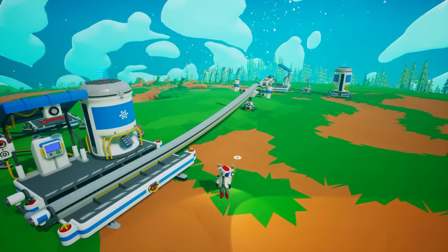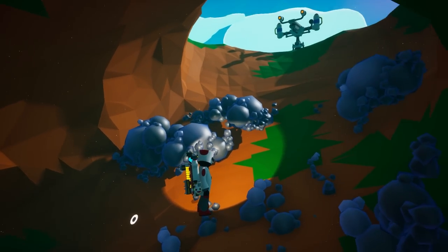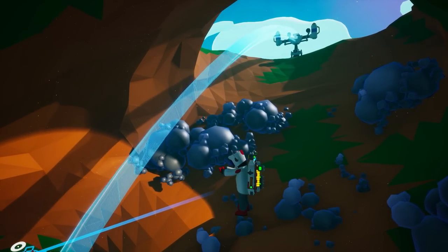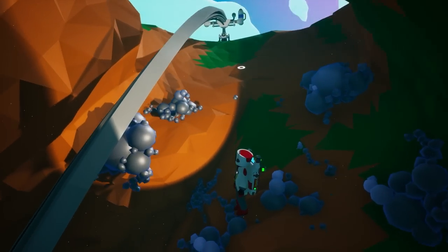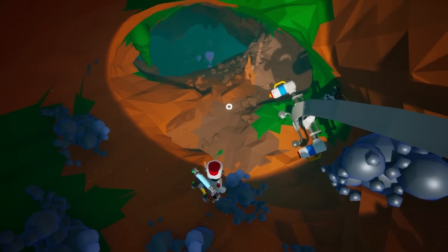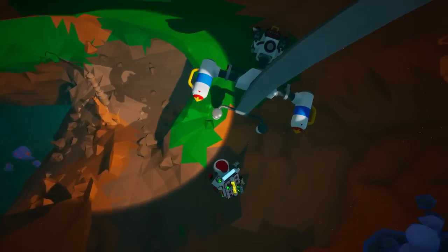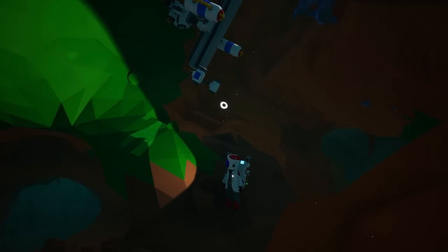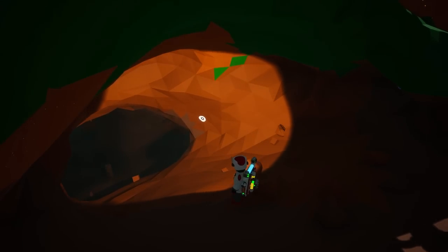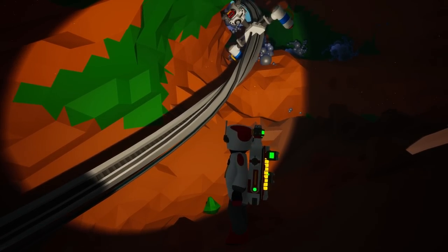When placing rail lines, be aware that the rail line will deform the terrain based on where the rail is going. As soon as you place it down, the rail line carves out some terrain to enable the rail car to travel from point A to point B. This can be interesting if you're carving through a mountain or tunnel system — it automatically deals with terrain obstacles.